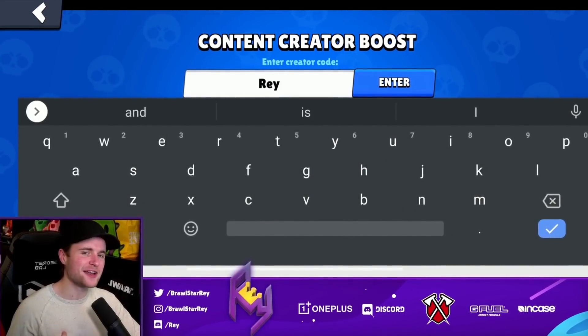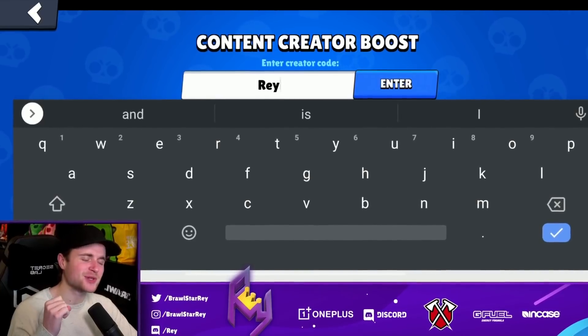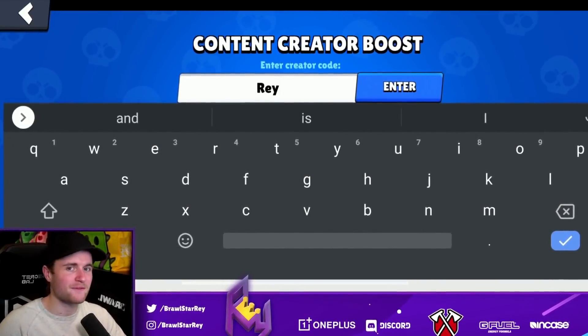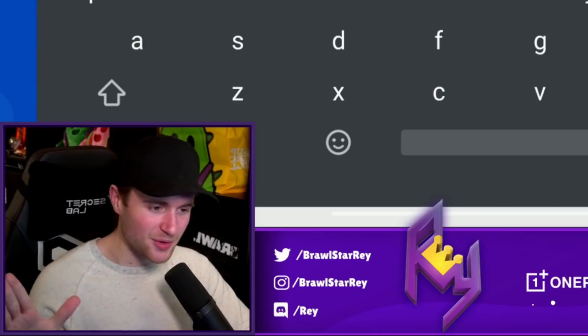Before we get straight away into what is going to be going down on this account moving forward, be sure you guys hit that subscribe button so you can keep up to date with the comings and goings on this account. It's going to be freaking epic. Hit that red button, turn it gray — I'd appreciate that, legends. Also, make sure you're using code Ray in the Brawl Stars shop to keep those dance parties rolling all day long. We get a small kickback for that, and it helps out way more than you guys know.